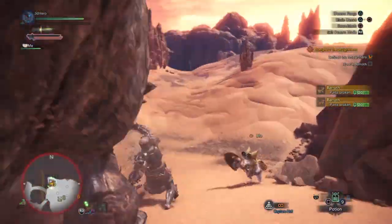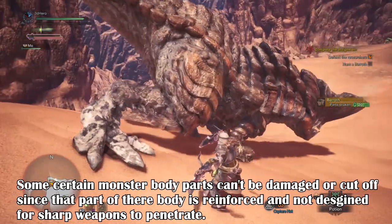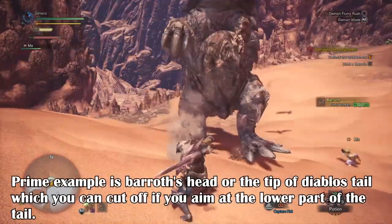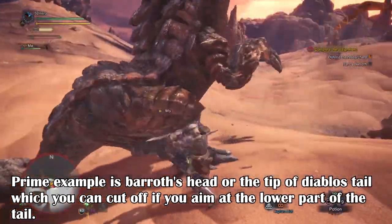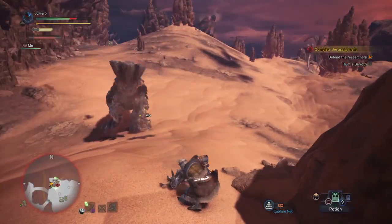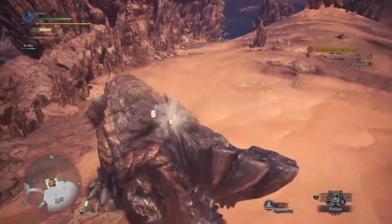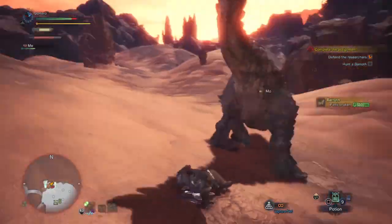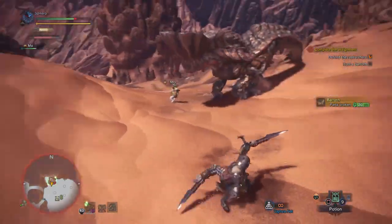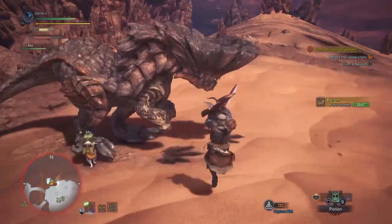Anjanath's tail can be cut off using sharp weapons such as sword and shield, dual swords, great swords, lances and so forth. The same applies if you were going up against the Great Jagras or the Pukei-Pukei — you can break their body parts as if they were soft armour, as they can be punctured quite easily with any weapon. Using a hammer against Anjanath's tail won't cut it off, as it's considered a blunt weapon, but it can still do damage to it as it's considered a weak point of the monster.